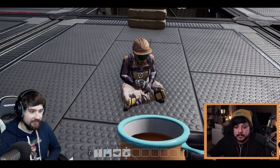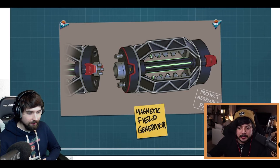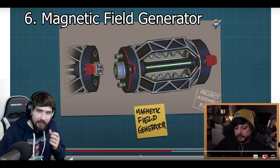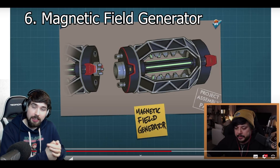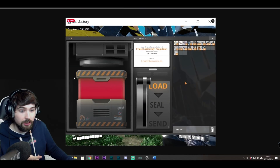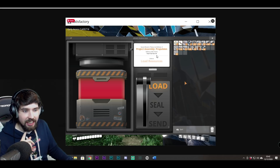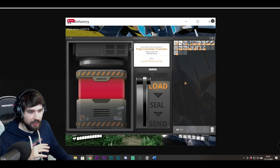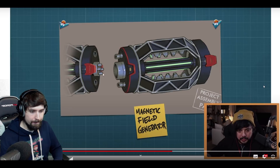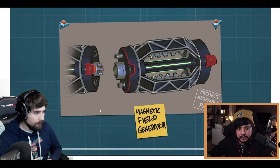The next one is the Magnetic Field Generator. This is a project assembly part - project part number six. I'll say that the project assembly parts I think are going to be for tiers nine and ten, which has already been somewhat leaked and is on the satisfactory wiki page. The description says it generates a magnetic field - it looks like you can make multiple of them and they connect together, which is interesting. Let's take a look at it in game.